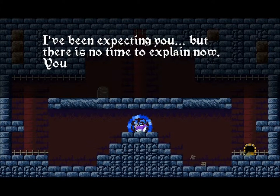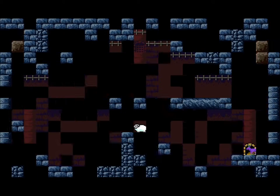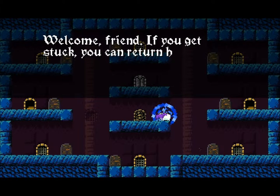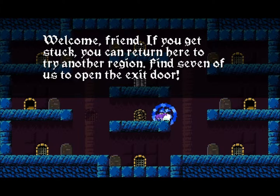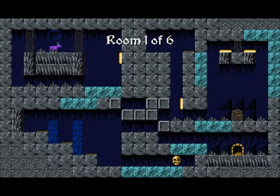I've been expecting you. But there is no time to explain — you must reach all eight of my brethren. Let's go to the gathering place. Welcome, friend. If you get stuck you can return here to try another route. Find some of us to open the exit door. Alright, sounds good. Well, that was the tutorial. I'm gonna try one level here — Frozen Caverns.